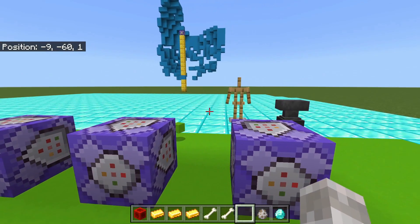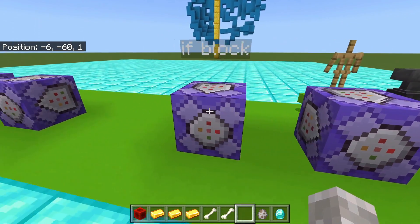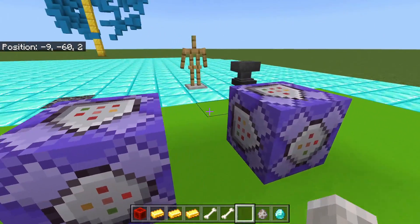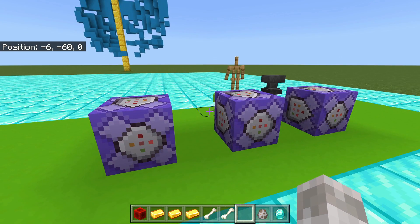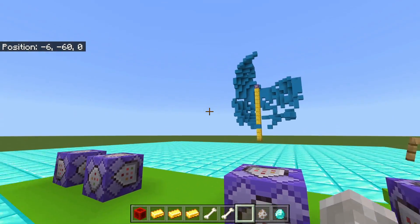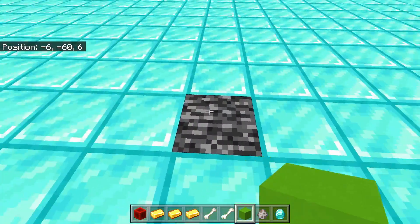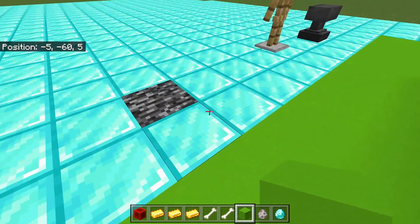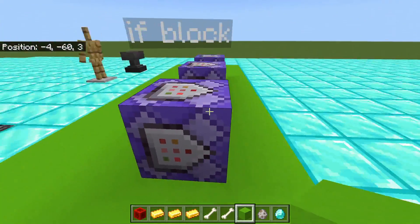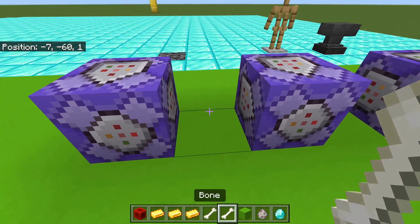There's one more element I didn't show: 'unless'. For all the 'if' sub-commands, you can use 'unless' instead, which means the condition triggers when something is NOT there. For example, instead of giving a player an effect when they're on bedrock, you use 'unless block bedrock' — so they get the effect on any block except bedrock. It's the inverse of 'if', so I didn't want to bore you by showing it separately.